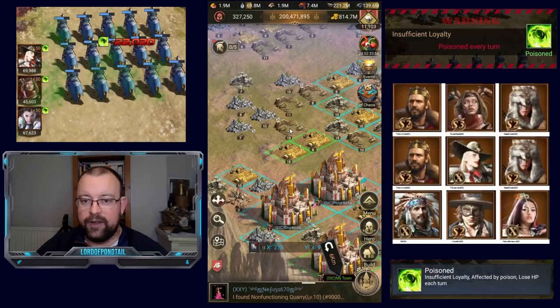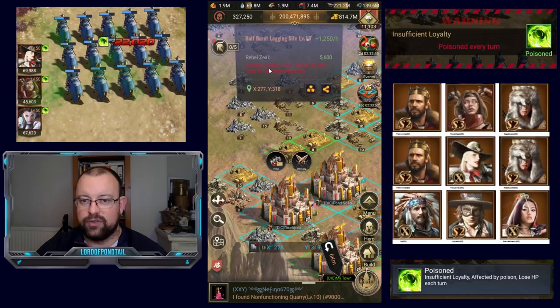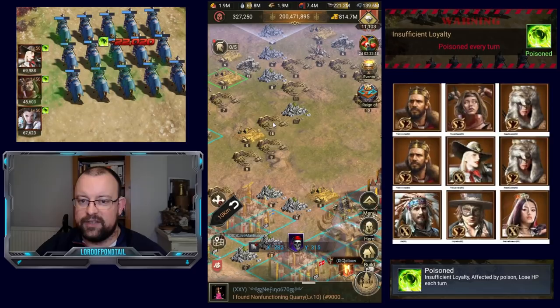In terms of tile info, when you click on the tile, it will immediately show you, if you don't have sufficient loyalty, what your current loyalty is. The rebel zeal is the level of loyalty required to take a tile without it being poisoned. The next thing is the level of damage — basically the level of poisoning each turn of a battle.